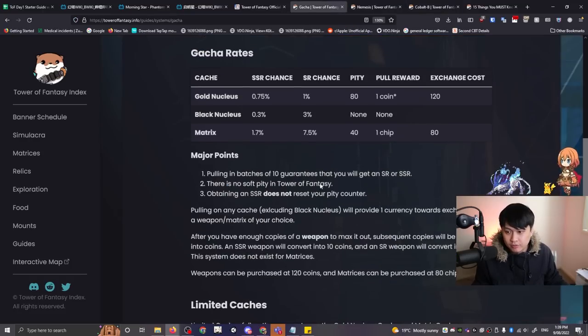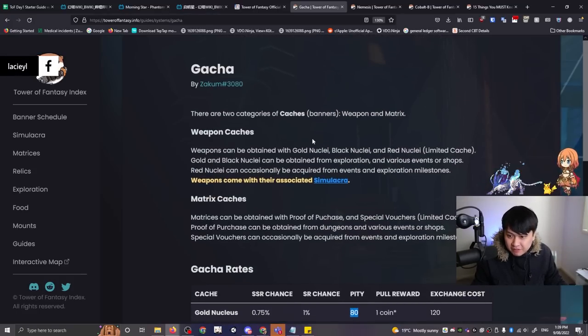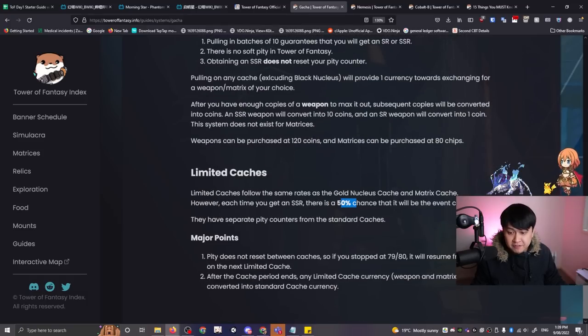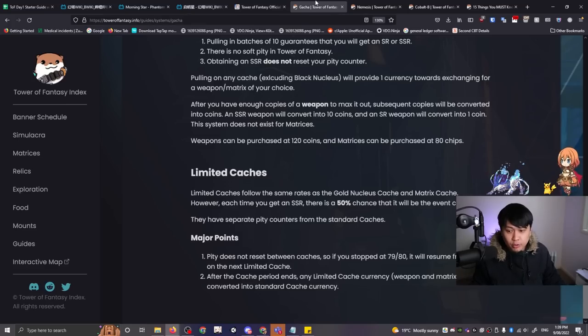The next thing I want to talk about is the gacha. A lot of people have discussed how great this gacha is because of the pity at 80 on gold nucleuses, and at that pity there is a 50/50 chance you'll get the SSR — in our case, Nemesis. What most guides don't tell you is that weapons can also be purchased at 120 coins, meaning there is a max pity. You can hit 120 coins and pick up Nemesis, but you must do it all within the banner period.